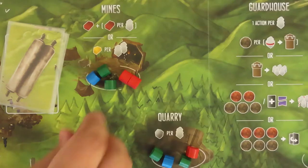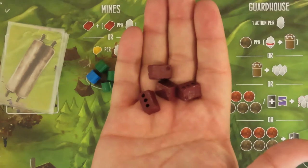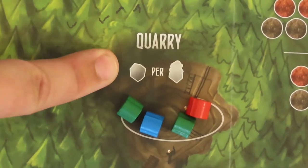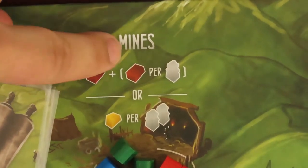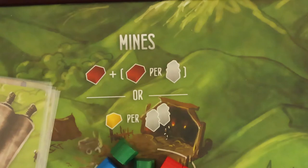There are several locations to gain resources. You'll gain the indicated resource for the location, but how much is determined by the total number of your workers there, including the one just placed. The quarry gives you 1 stone per worker. The forest gives you 1 wood per worker. The mine's location gives you a choice of clay or gold when placing your worker. You may not split and collect some of both in a single turn. Clay is given at a rate of 1 per worker there, plus 1. Gold may be gained at a rate of 1 gold for every 2 of your workers. Other players' workers at a location never affect how much you will receive. These are the basic resources you'll need in the game to build most construction cards.